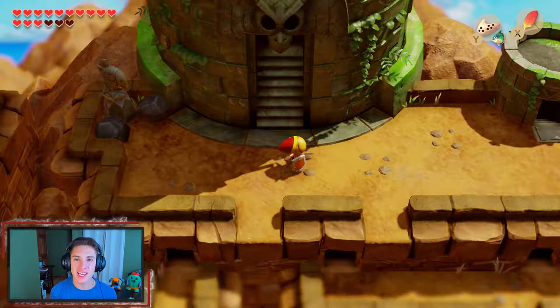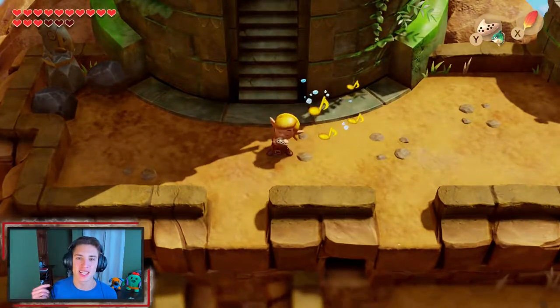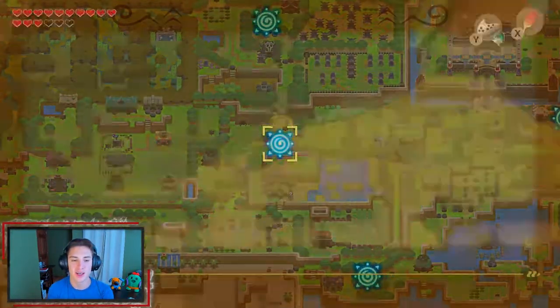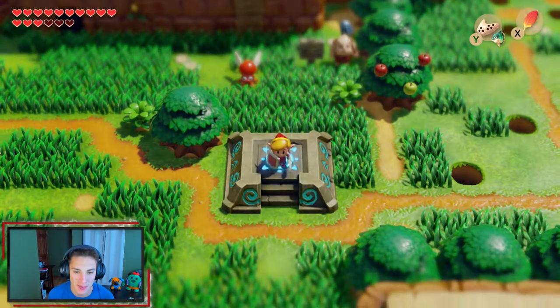In the last episode we completed the Eagle Tower and obtained our seventh instrument. In this episode we're going to be moving on to the next dungeon and collecting a few things while doing it. First order of business: we want to head back to the Yukuku Prairie all the way to Mame Village. We've got to do the Claw minigame and head back to the fishing to collect some things. Let's go!